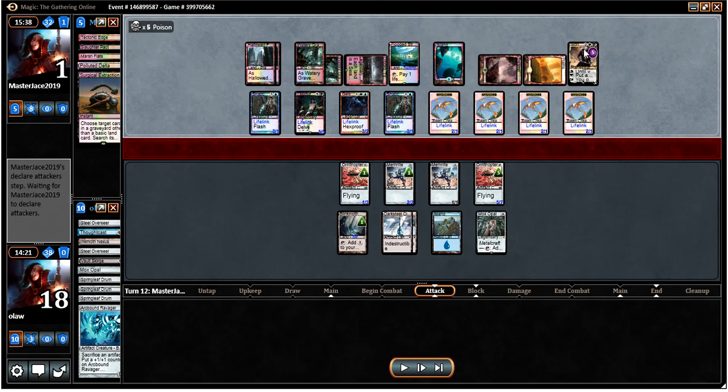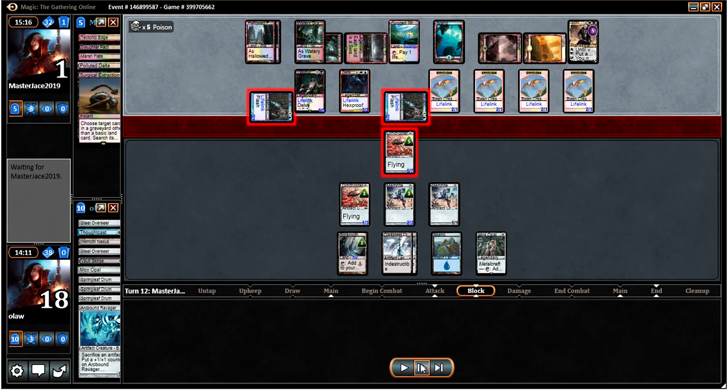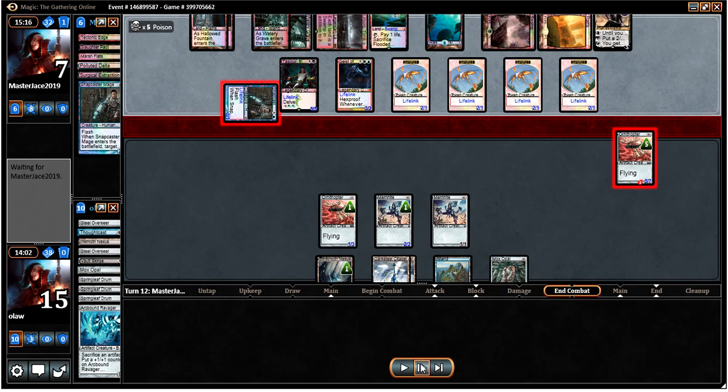He plays Sorin Solemn Visitor, which is very timely for him. I think otherwise we would have just started attacking with our guys and he would have been fairly far behind. We only need to do 1 damage and he would have to do some pretty awkward chump blocking — we've got a 2/2, a 1/3, and a 5/7. But yeah, Sorin comes down just in time. He attacks with the Snapcasters, so I eat one of them and take 3 from the other, which puts him back up to 7.